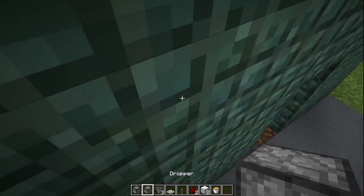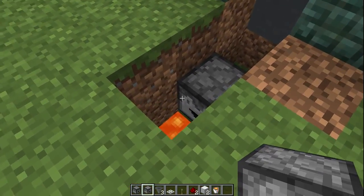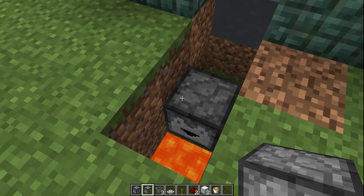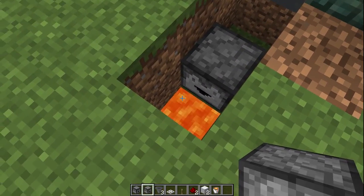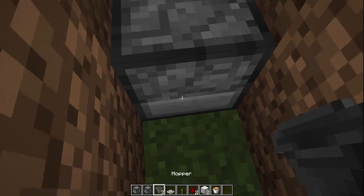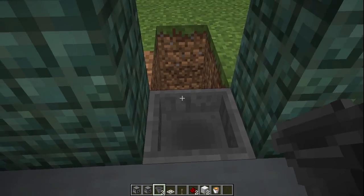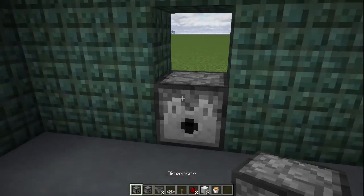You want to start off by placing a dropper over here facing into the lava block. You don't want that to be a dispenser, because in case you flush a bucket of water down there the dispenser is going to dispense the water out onto the lava and turn it into obsidian — so that is not what you want. Come back up here, place a hopper facing into the dropper, put another hopper on top of that, and then a dispenser on top of that.